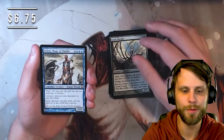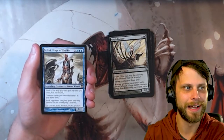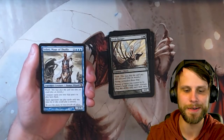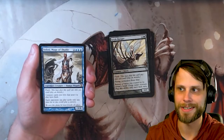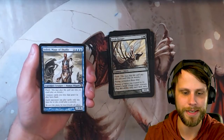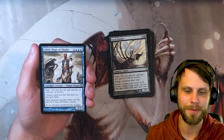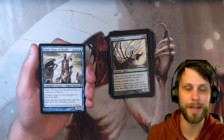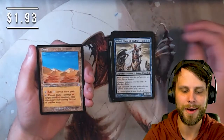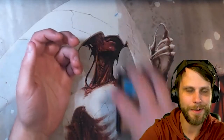And then our rare — Teferi, Mage of Zhalfir. Teferi looks to be like a $6 to $7 card. 3/4 with Flash — love that. Creature cards you own that aren't in play have Flash as well, and each opponent can play spells only at a time when they could play a sorcery. Very oppressive card for sure. Featuring that amazing Teferi art. Our time-shifted card is just a Desert, but still very awesome.